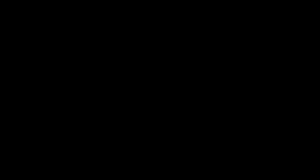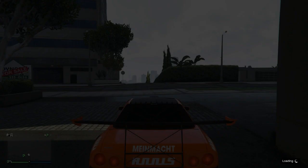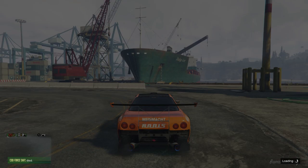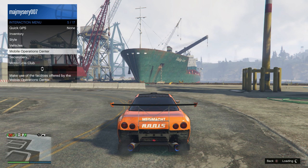Drive out of the garage. Once you're out, do not press the accelerator at all. Go to your interaction menu and press request MOC. Once you request it, it's going to transport you to another part of the map. Then open your interaction menu again and request the operation center.